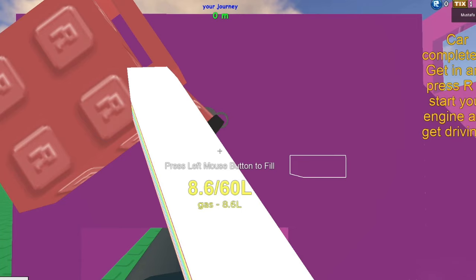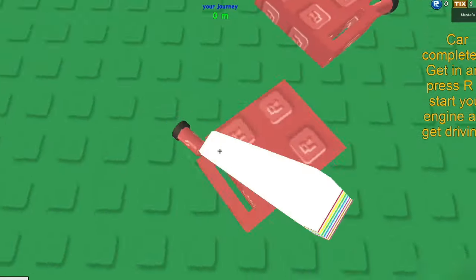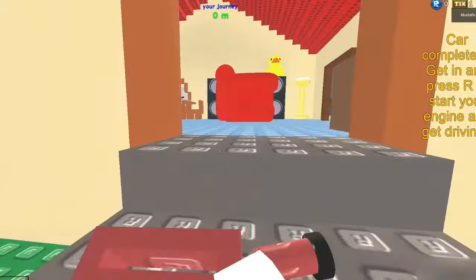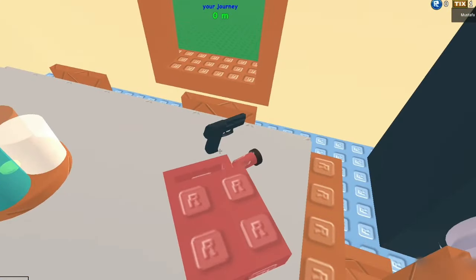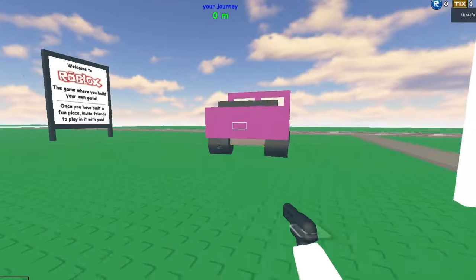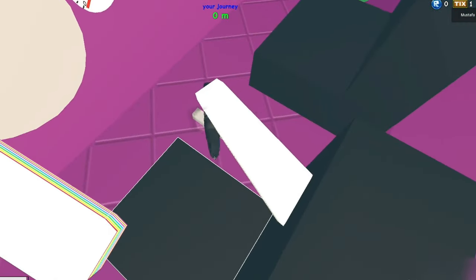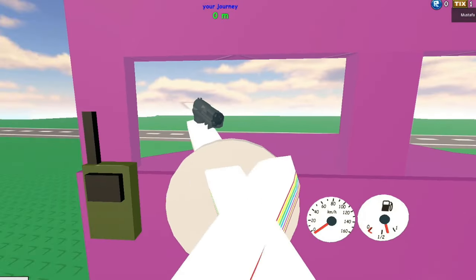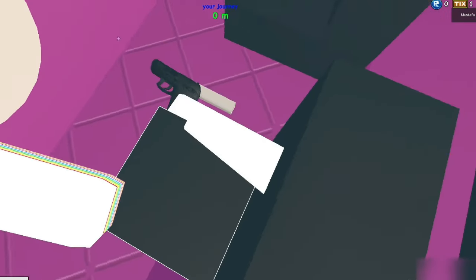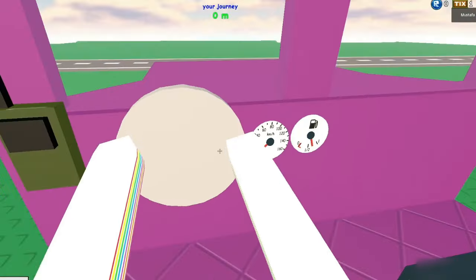To start the engine we have to press the R button. First, let's go and get the gun from the table. Now let's go back, press R, shift down — and it started.